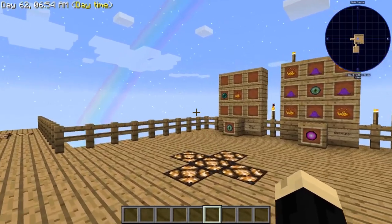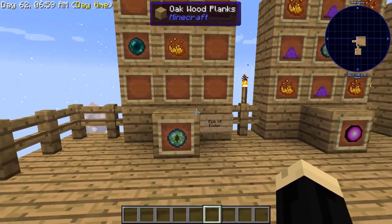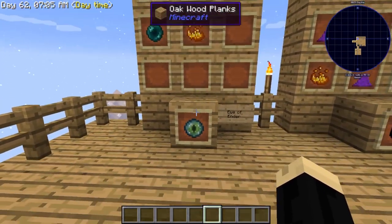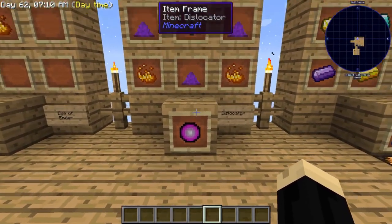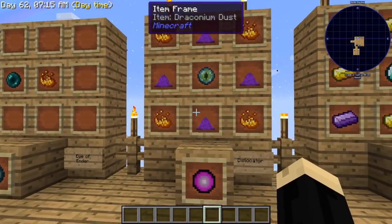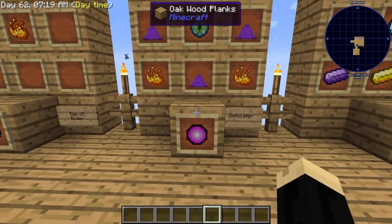A couple things we're going to need. We're going to start off by making an eye of ender — a single ender pearl and a blaze powder. That eye of ender is a component we're going to need to make our actual dislocator. That goes in the center, surrounded by four pieces of draconium dust and four blaze powder. That gives us our dislocator.